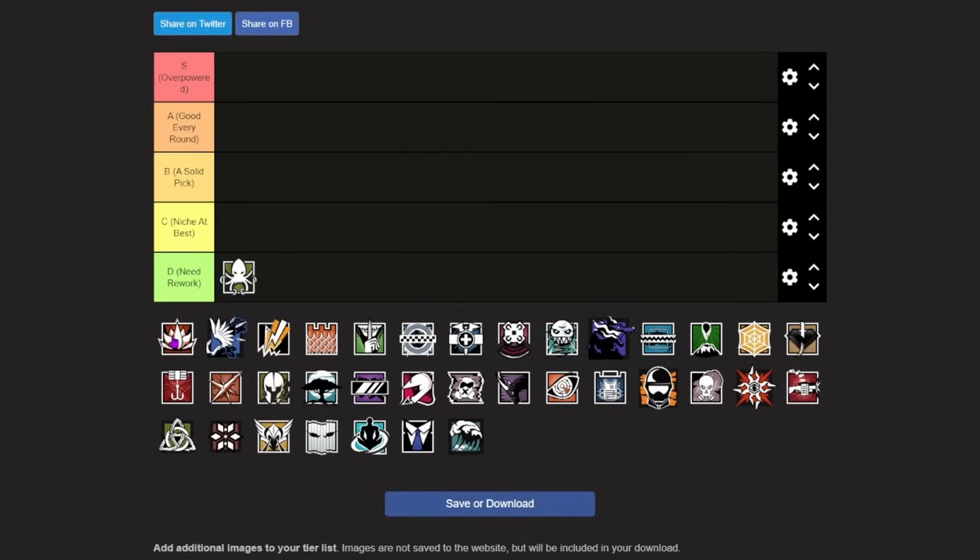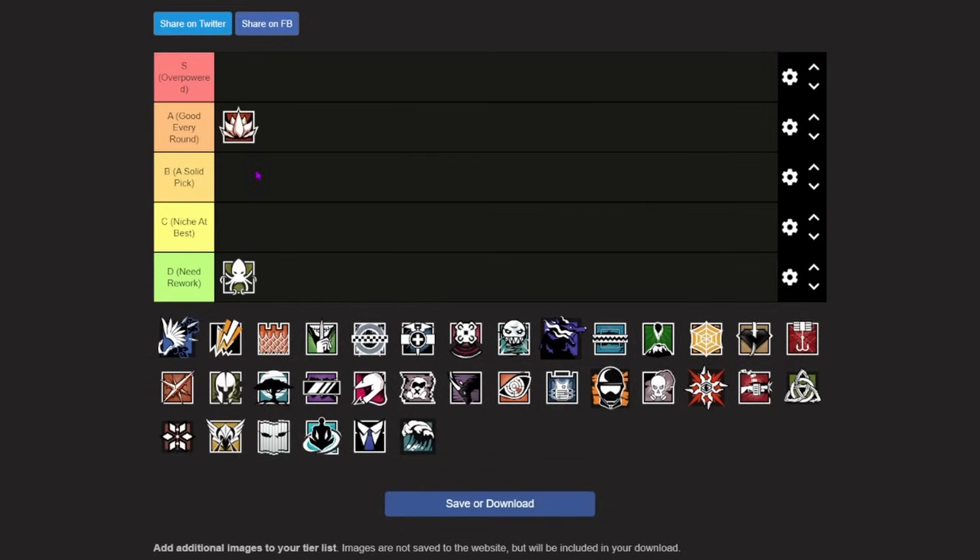Moving past Alibi, we have our first A tier operator: Aruni. She has her fist which allows her to make rotates on the fly without needing a shotgun. She has access to her DMR, which is a really good weapon on defense, and she has her three gates which are great for dealing with attacker utility and stopping attackers from rushing through doorways. The only thing holding Aruni back is the fact that she is hard countered by Brava, who can flip all of your Aruni gates over extremely easily. Overall she's still really good every round, which is why she's going in A tier.